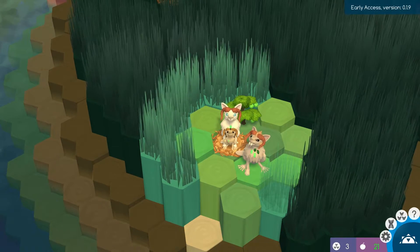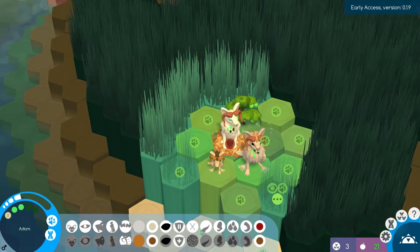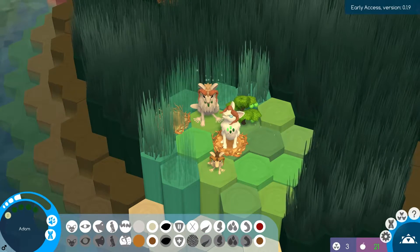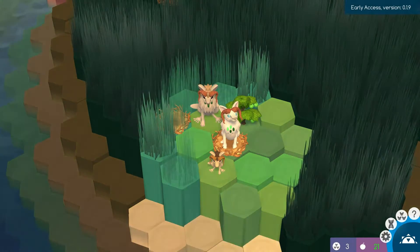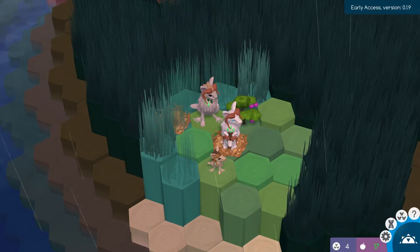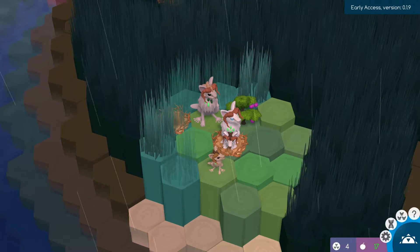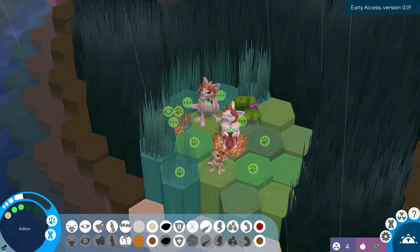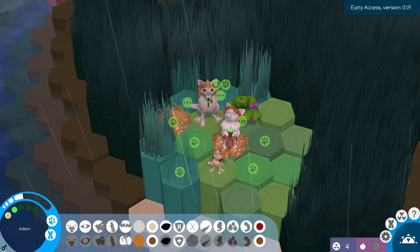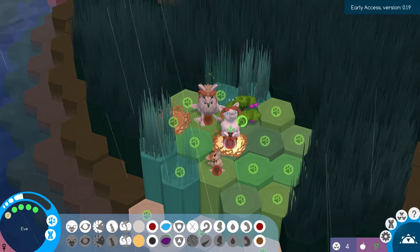Baby can move out, mama can do that, and then papa. Another nest — awesome. But we're just going to keep moving. They have to eat every day now. It's not just when you move them. Does food go down when you do an action? No, food doesn't go down when you do an action. This is an interesting new system.